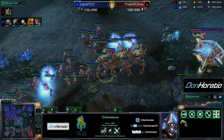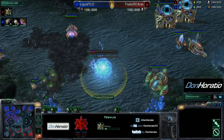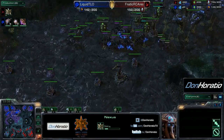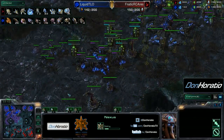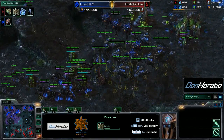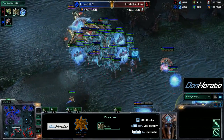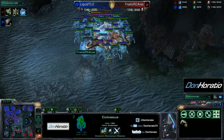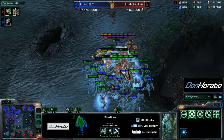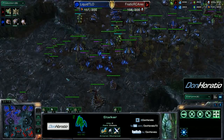Ares should try to do something with his army before TLO catches up with his large amount of bases. The drones are now starting to mine more efficiently. Ares is going heavily into gas — but TLO has really no need for gas right now and is still banking 1.2k of it. Ares is looking to take another base and retake the fourth. Both players are somewhat sitting back and letting each other get back to an economy, though neither are making workers.